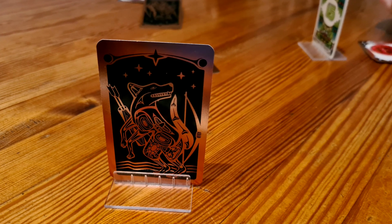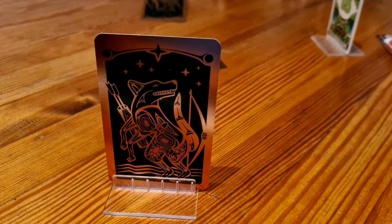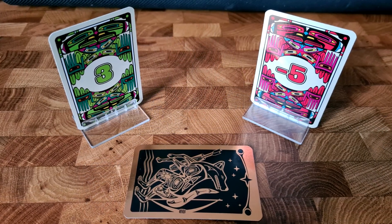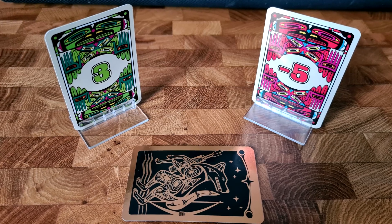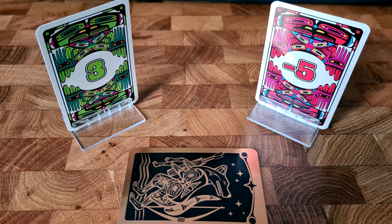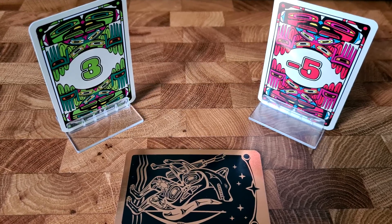So how does the game play? There's going to be a card in front of each player that they can't see — they can see everyone else's — as well as one card face down in the middle of the table. You are trying to make a bid of a number that is high, but not higher than the sum of all of the cards.